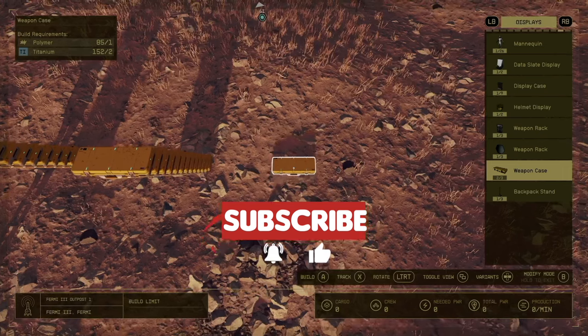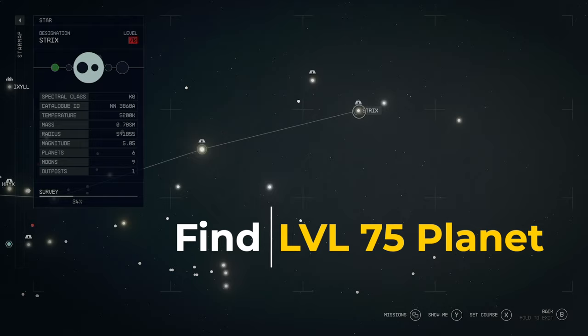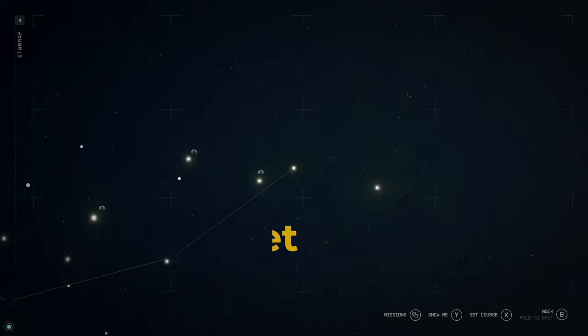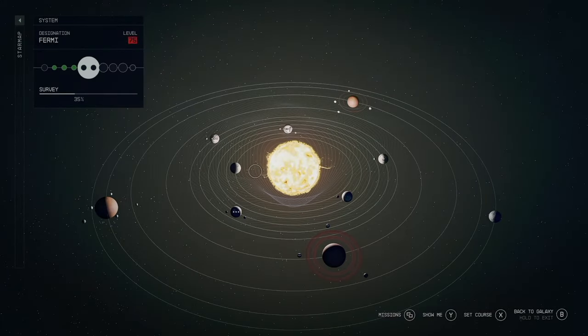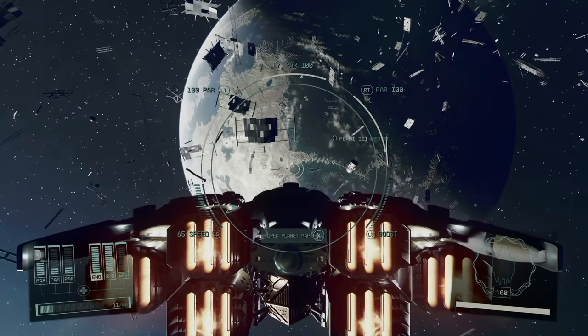First things first, you want to drop down on your favorite planet. I like to come to a level 75 system and drop down on a planet like Fermi — Fermi 3 is a decent planet. Land anywhere that you want; it doesn't necessarily matter.